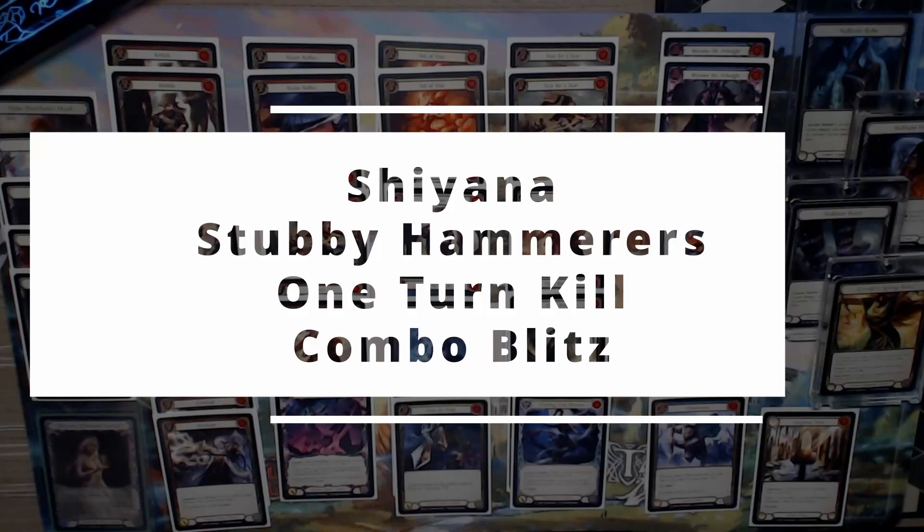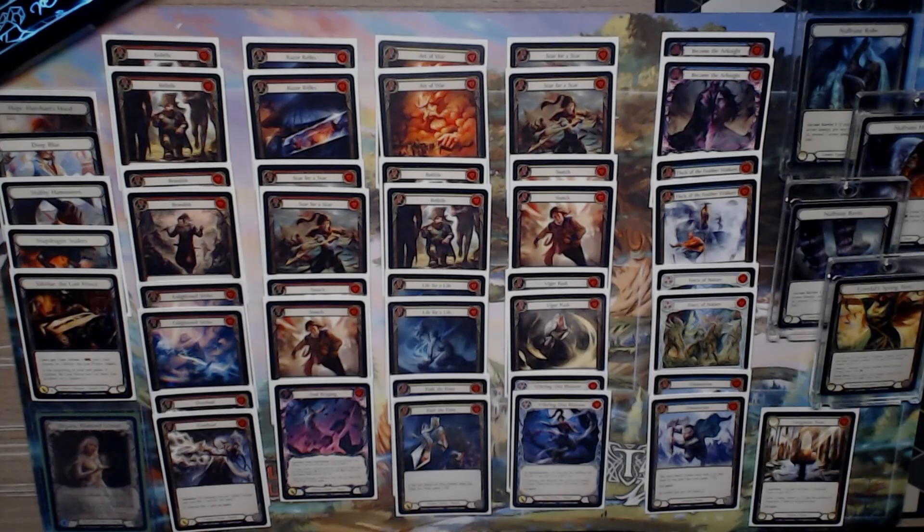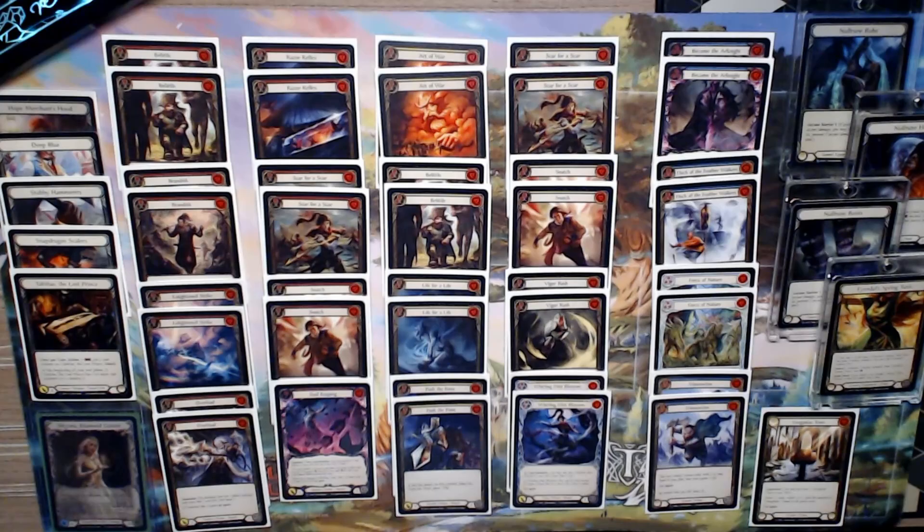Hi everybody. In today's video we are looking to win a skirmish with a spicy Shiana Stubby Hammerers one turn kill combo blitz deck. This deck has been doing the rounds a little bit in the Flesh and Blood Discord and this is my interpretation of it. This deck has the potential to bring someone down from 20 life to zero in one turn. It's quite janky but a lot of fun to play, so here we go.